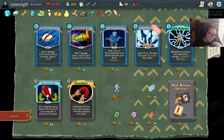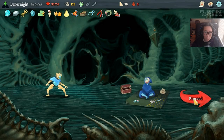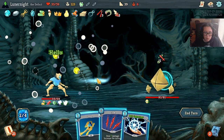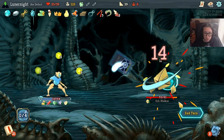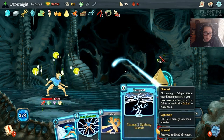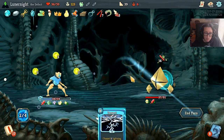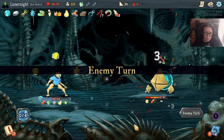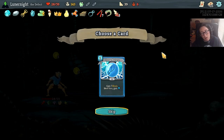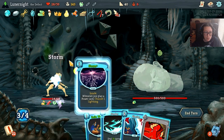I did buy something. I'm gonna grab Static Discharge and keep my money just in case I run into another shop - you never know. Storm - Hello World! Claw, Leap, Vault, Lightning - okay, take a damage. Bite, Bite, Turbo, Static Discharge, Defend - I think we Tempest this. Charge Battery - seven block and an extra energy next turn, doesn't seem like a bad idea. Hey, I'm actually really happy to see you.